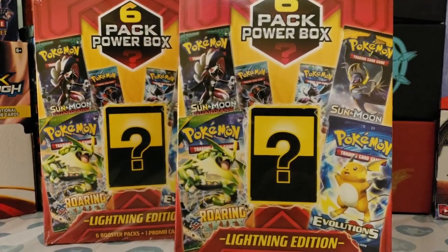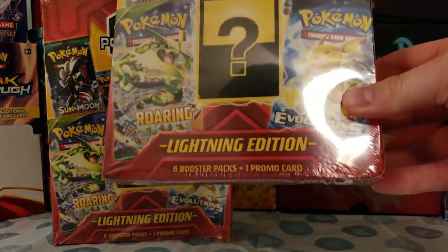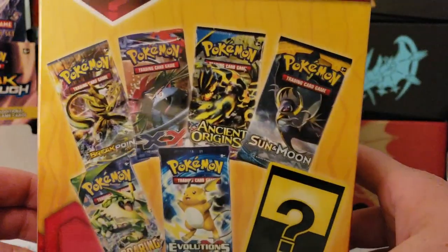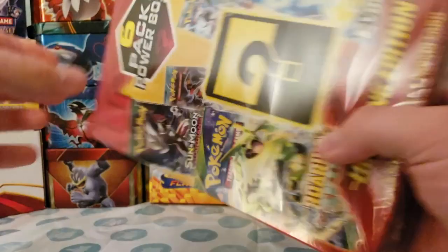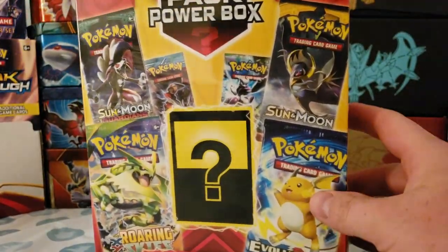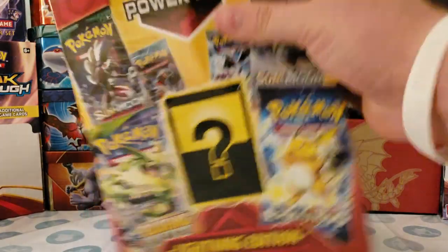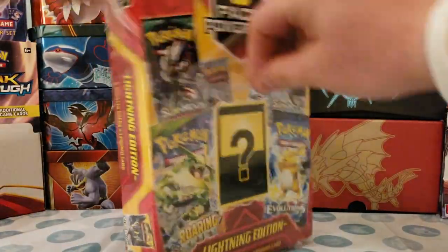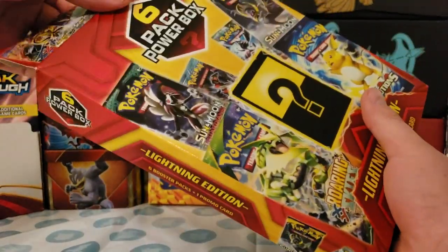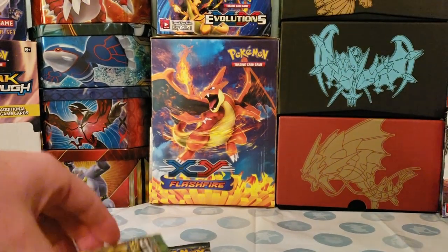How's it going YouTube? We are here today to open up the Six Pack Power Box Lightning Edition. It features six booster packs and one promo card. I've heard pretty cool things about these and I've seen pretty good videos with these, hopefully we get some pretty good pulls today. These are only at Walmart and it was $19.99 for six booster packs. It also comes with a supposedly rare promo card.